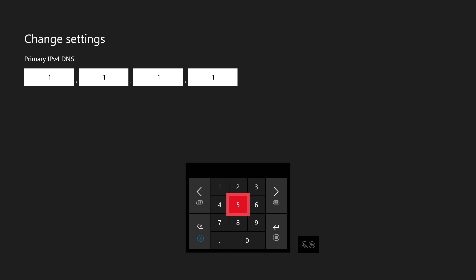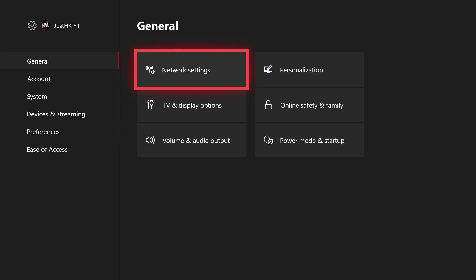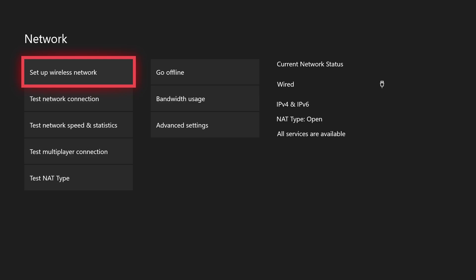Press the button with the three lines to confirm, then go to the secondary DNS. The secondary DNS server line would be 1.0.0.1. This is probably the best DNS server you can get on Xbox, PC, or PS4 — as long as you live in the US. If you live in the UK or elsewhere, search up the best DNS server for your region. Once you do that, press the button with the three lines and you're done. It'll put you back on the screen with your IP address — be sure to blur your IP if you're making a video. Your console will confirm it's connected to the internet.